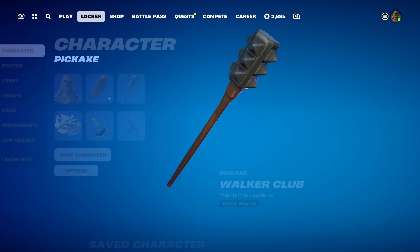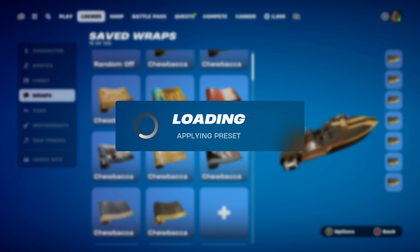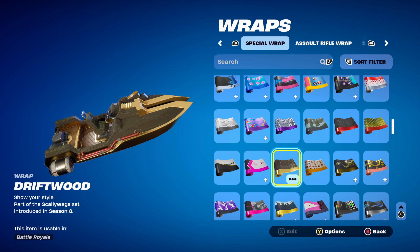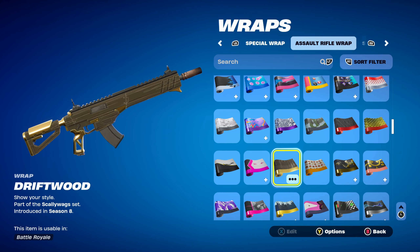Walker Club works very nicely for the brown design. The final weapon wrap is Driftwood, part of the Scallywags set, introduced in Chapter 1 Season 8's Battle Pass. I'm using it for the wood and brown design — it's not the exact brown of Chewbacca, but it goes very nicely with the brown theme, with a little bit of brown and gold as well.